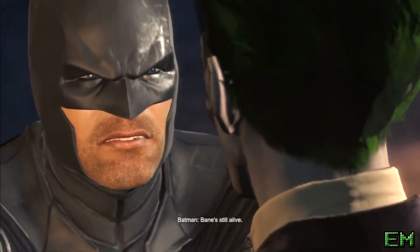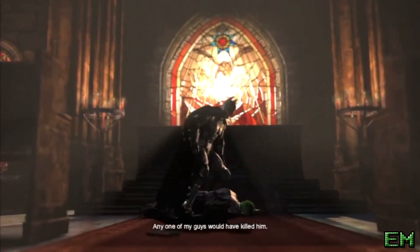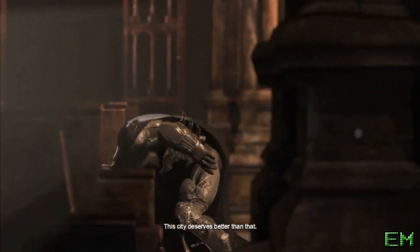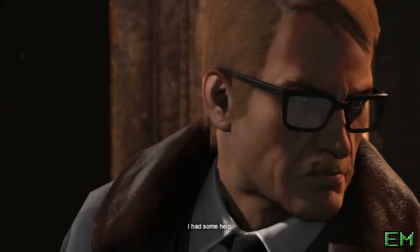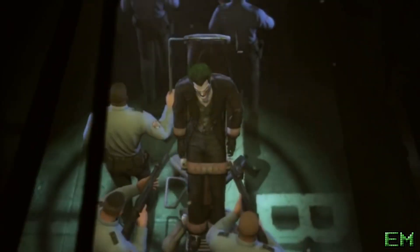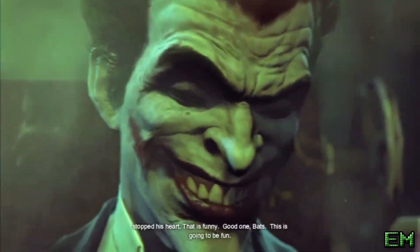Batman gets back on the case by chasing the Joker to the prison chapel, where the Joker is rather upset that Batman didn't actually kill Bane. So he taunts Batman into trying to get him to kill the Joker, but Batman just knocks the Joker out and turns him over to the police. Gordon finally realizes that Batman isn't a villain and lets him walk while locking the Joker up. And that's where the universe began — when Batman met Joker. It's almost like a love story.